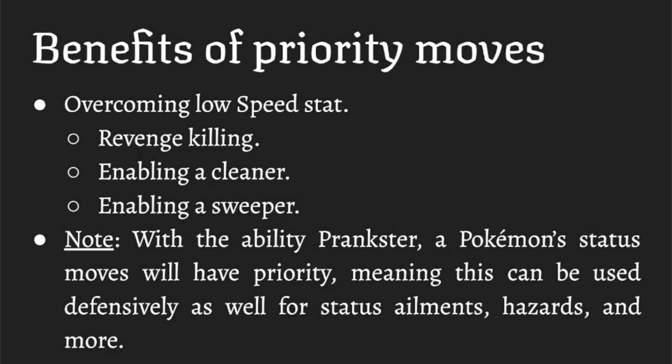In the case of Prankster — Klefki is the most relevant Pokemon with Prankster — with Prankster you can use status moves with plus one priority. Any Pokemon with Prankster will have their status moves gain plus one priority, so things like Thunder Wave, Spikes, setup moves like Calm Mind — all get priority. If you want to paralyze something getting out of hand or get a last-second Haze or Spikes up, there you go. It can be used defensively as well.